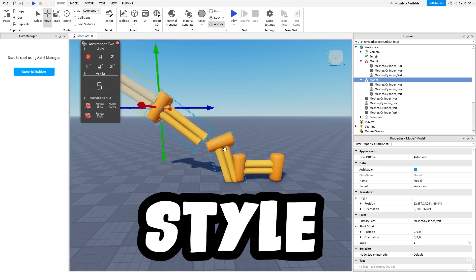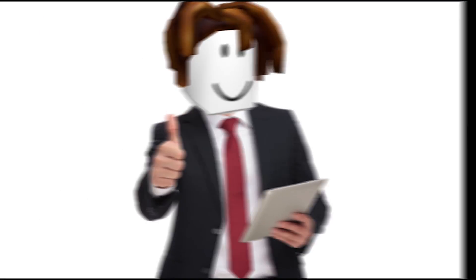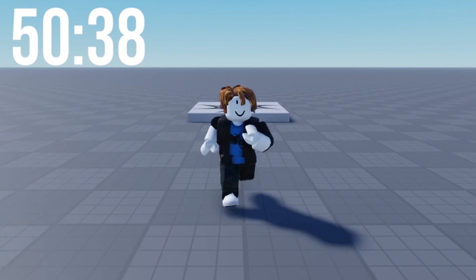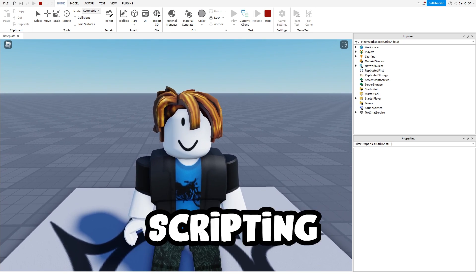One very good thing about this style is it's actually really easy to create with only very simple shapes, but it still looks really good, which is perfect considering this game has to be done within one hour. And so with the lobby complete and looking great, it's time to do some scripting.